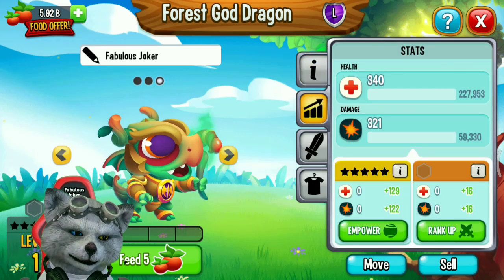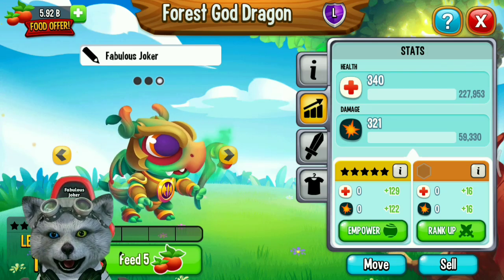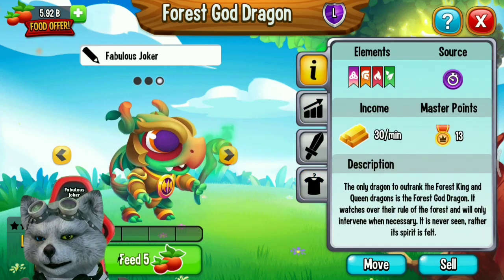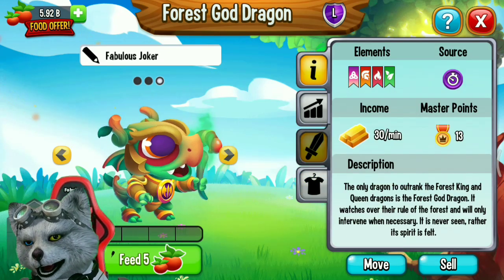At level one, this dragon has 300 health and deals 121 damage. I will feed him to level 40 and see his stats.